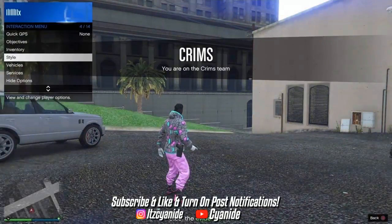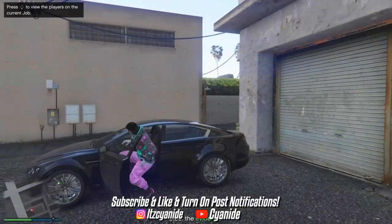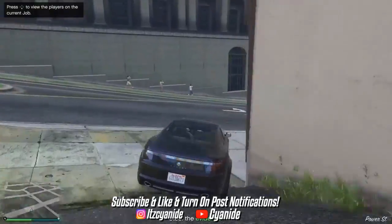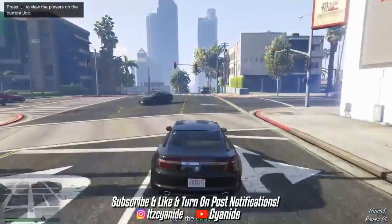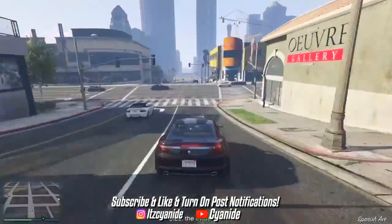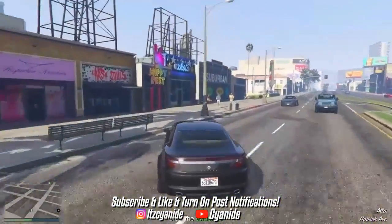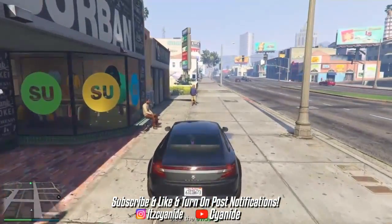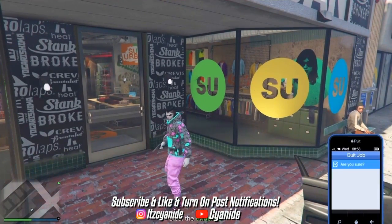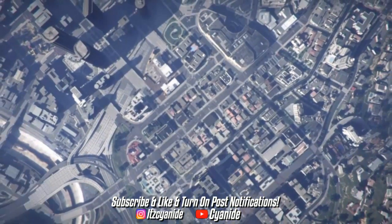Now open your interaction menu, go to style, go to accessories, and equip the great earpiece — it doesn't matter what type but it has to be one of the highest earpieces to save the outfit. Before backing out, drive around for a couple of seconds because if you back out straight away there's a chance you'll land in a bad sport lobby. I parked in front of the clothing store, and now I'm opening my phone and quitting the job through my phone.